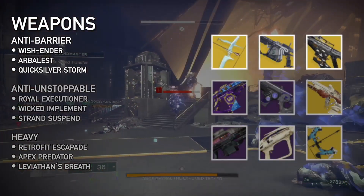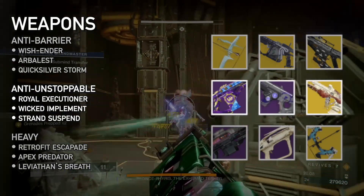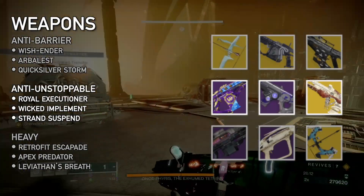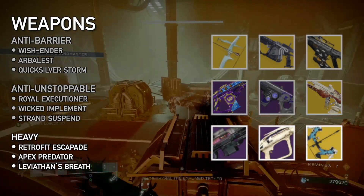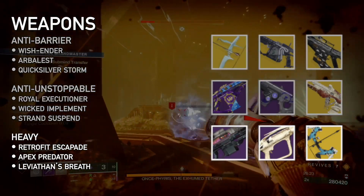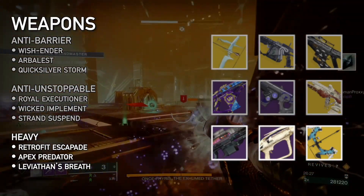Weapons! For Anti-Barrier, Wish-Ender is an infinite ammo workhorse, but Quicksilver Storm's crazy mid-range damage is great here. For Unstoppables, Fusion Rifles can pull add-clear double duty with perks like Reservoir Burst and Demolitionist or Voltshot. Stasis Exotics like Wicked Implement can freeze and shatter on their own, but doubling down on Strand effects for Suspend is your best bet. For Heavies, Machine Guns like Retrofit Escapade with Target Lock melt enemies with huge ammo reserves. Bipod Rockets like Apex Predator let you fire up to four rockets in a row at the cost of some damage, and Leviathan's Breath damage is still top tier.